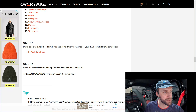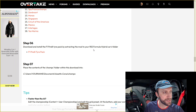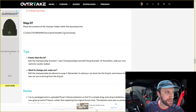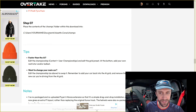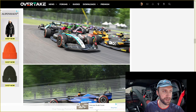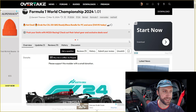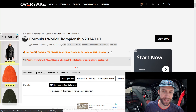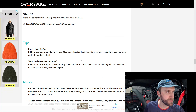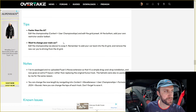Step five is the F1 track layouts — some of them have skins. Make sure you download and install the tracks first, then drag and drop them into Content Manager so everything works properly. Step six: download and install the tire pack. Step seven: place the contents of the champs folder within the download into the Assetto Corsa directory — that's in your documents folder, not the Steam apps area — and again this information is all part of the download folder when you're signed up and logged into Overtake.